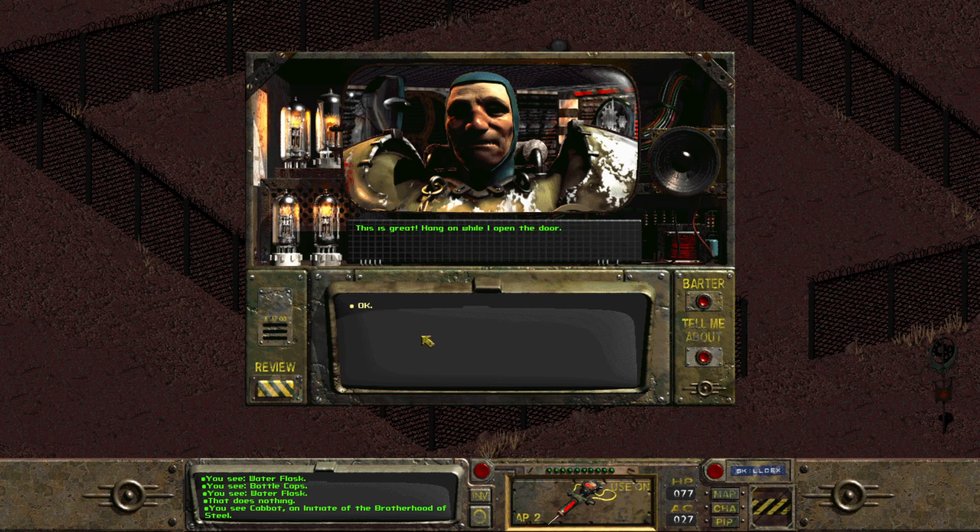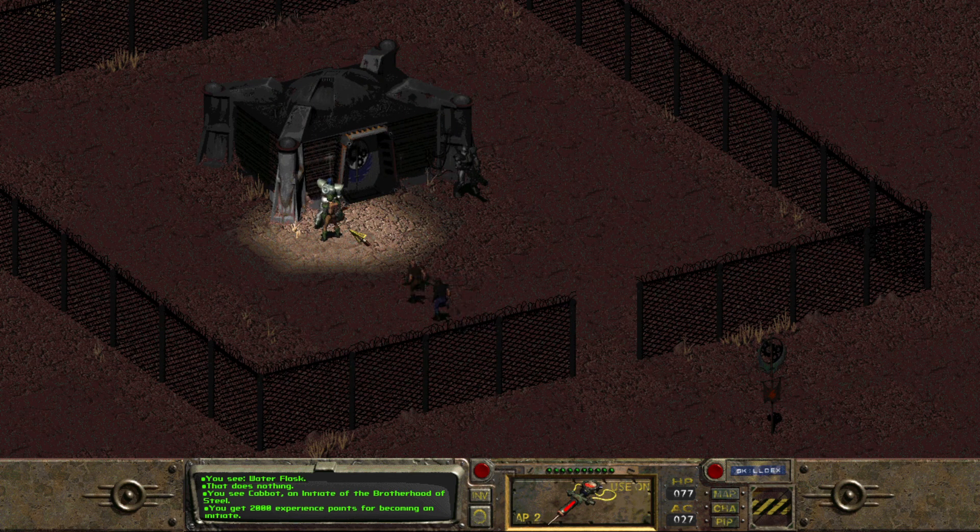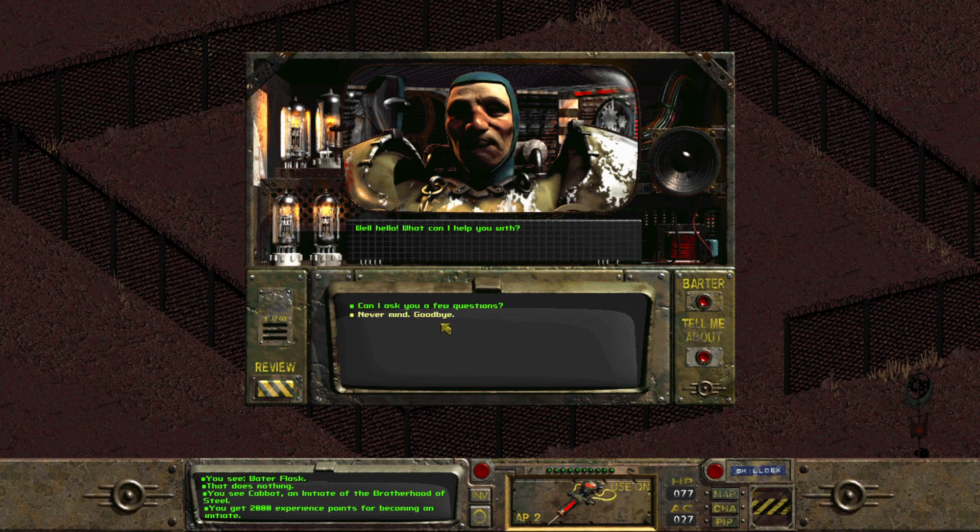You gained 2,000 experience points for becoming an initiate. Yay! Well, hello. What can I help you with? Can I ask you a few questions now? Go ahead. What exactly do you do? I greet people at the gates and decide whether to let them in. You and the merchants are about the only ones that get in now, because the elders seem like they're preparing for something.